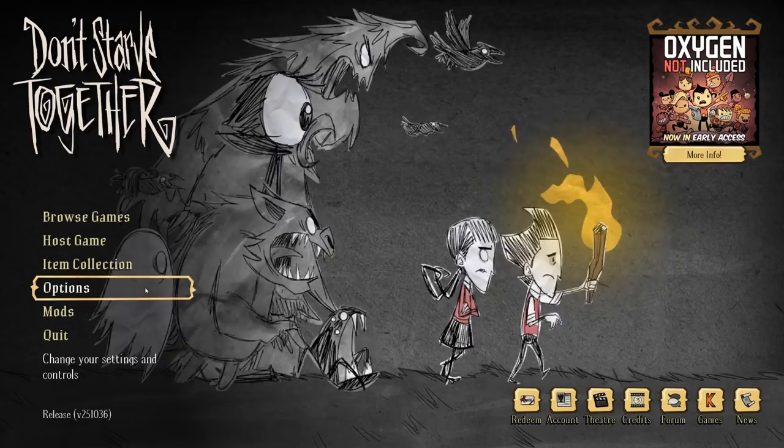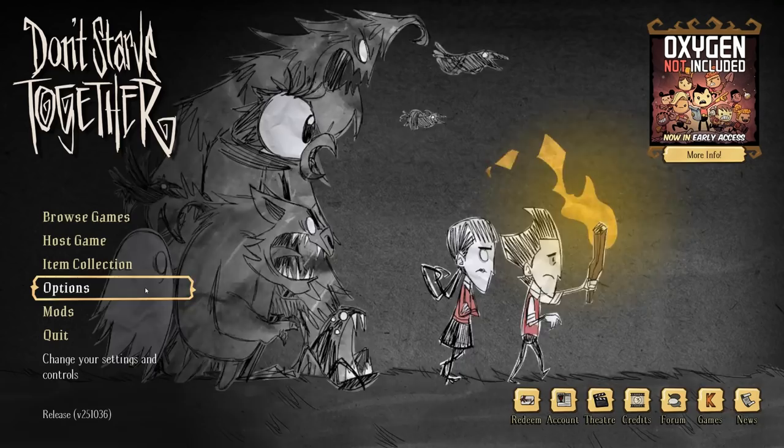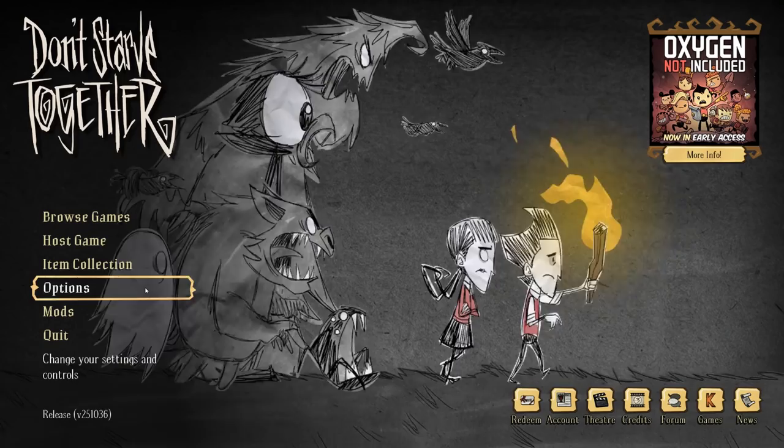Another reason would be to gather beard hair. This is required for building meat effigies and you have to be insane to ever gain access to beard hair unless you're Wilson. The third reason you might want to be insane is the obvious one — to farm nightmare fuel. Nightmare fuel is used for a good many items inside Don't Starve Together and Don't Starve Singleplayer. So that is probably the most common reason you'd want to lower your sanity.